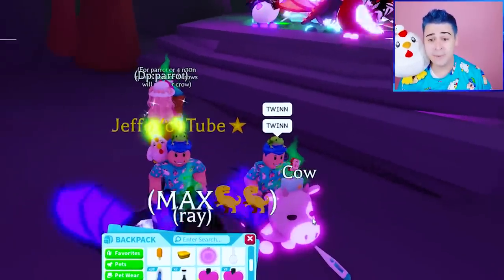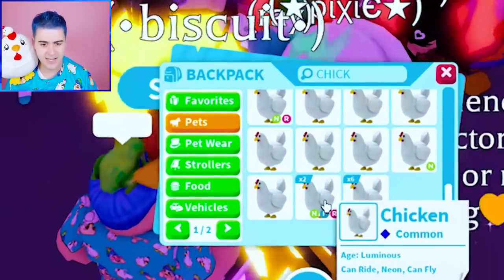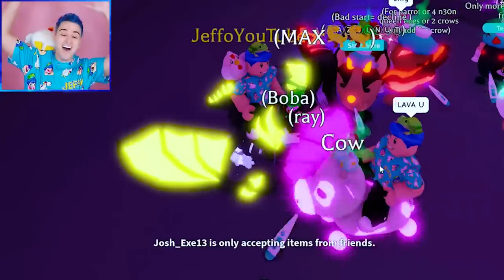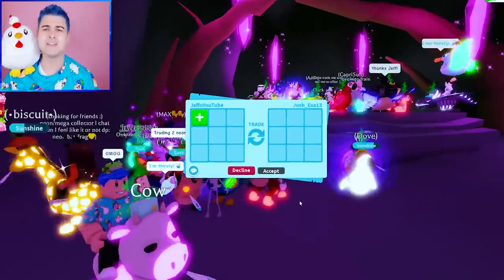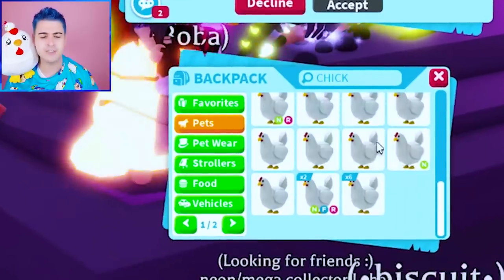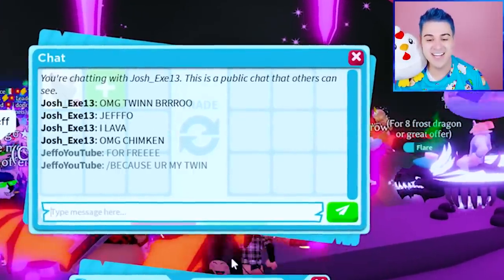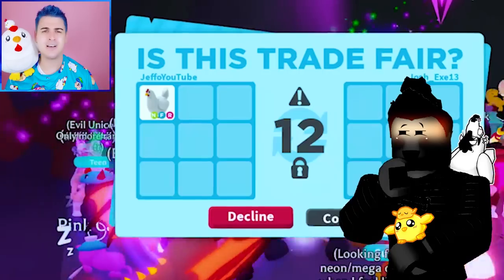Shout out twin — luckily not my evil twin! Froot Loops, you guys were talking about some guy that looks like me but has red hair — that's a little bit suspicious. I'm going to give this guy a neon. Chimkin, I told him that I was going to find Chick Junior for his birthday, so we are going to do everything we can to get him back.